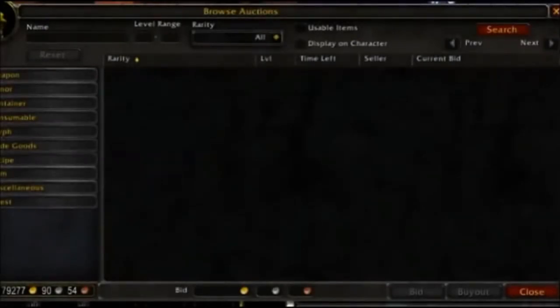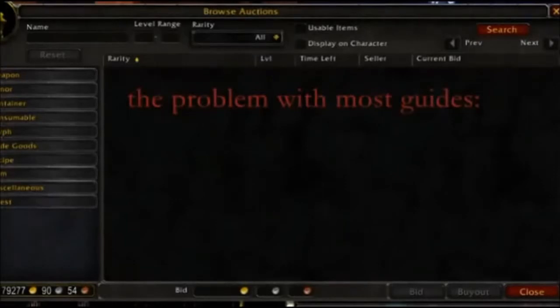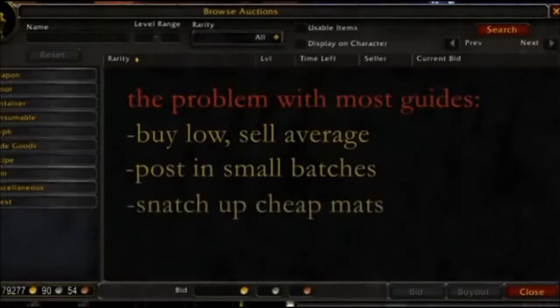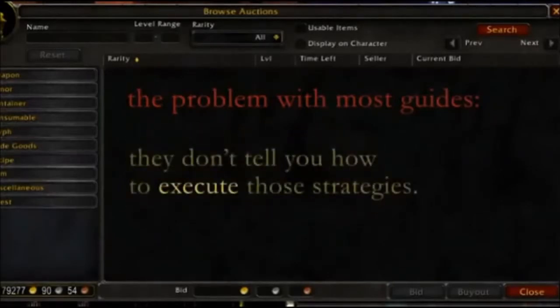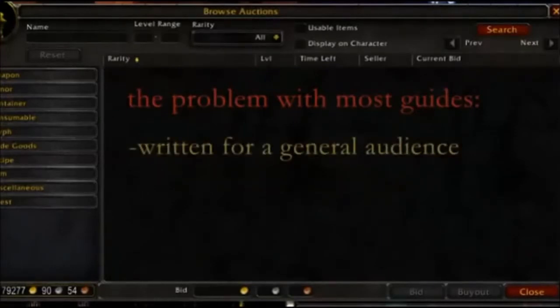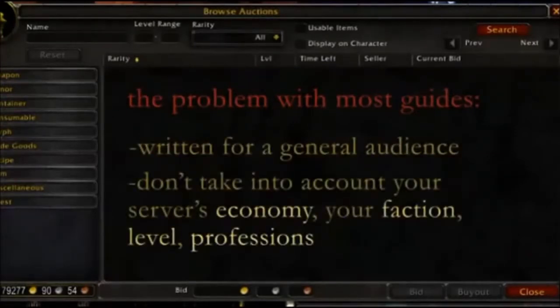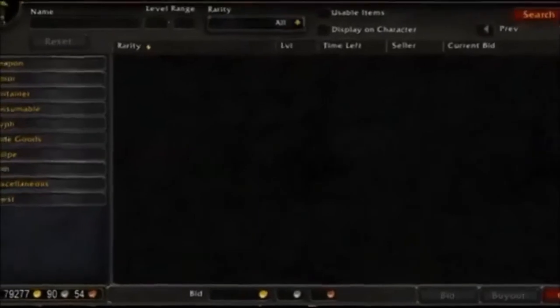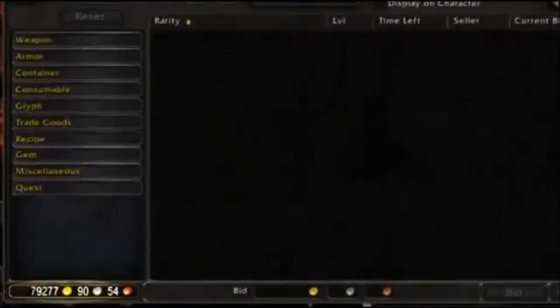Here is the problem with most gold guides. They tell you the strategies: buy low, sell average, post in small batches, snatch up cheap mats — but they don't tell you how to execute these strategies. Worst of all, they are written for a general audience. They don't take into account your server's specific economy, your faction, or your level. You need an advantage that takes you from just enough gold to that endless stream of profit rolling into your mailbox.